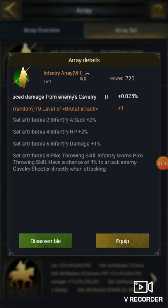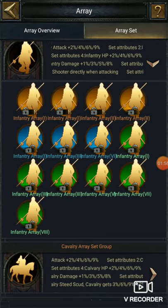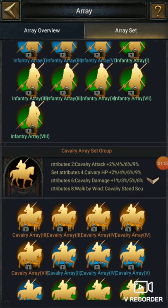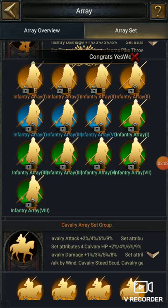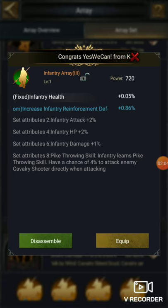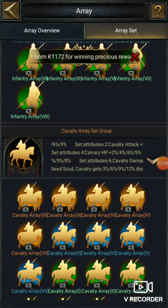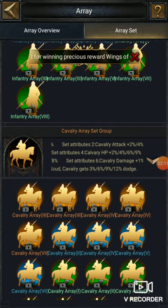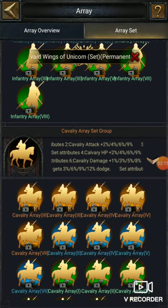One is for attack, two is for defense — we can check that in the other array. So two is for defense, array three is for infantry health, array four is for attack again, array five is for defense again, and array seven is for damage boost against the enemy.